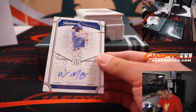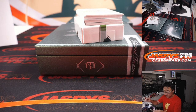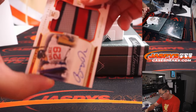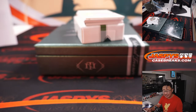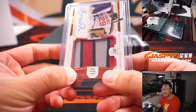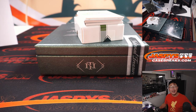Next up is 16 out of 99 — cool Whit Merrifield, for the Royals. That's going to be for Kevin in Kansas City. This could be entertaining for us. Patch auto — Bobby Dalbeck, 21 out of 49, Red Sox. Part of that big 12-team number block randomizer. And that will be Boston Red Sox 1 — that RPA going to Sean Healy.